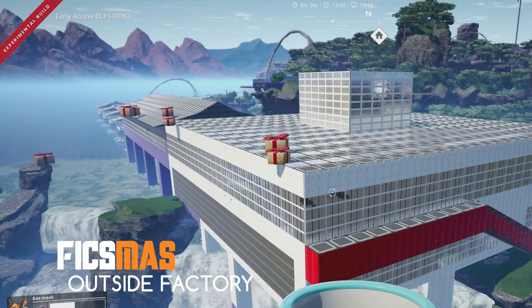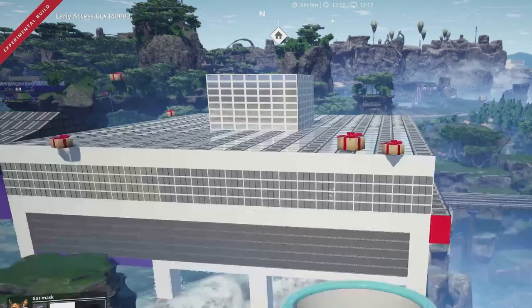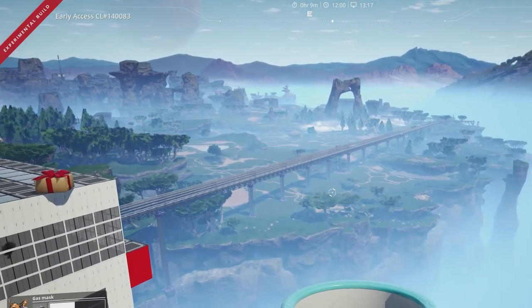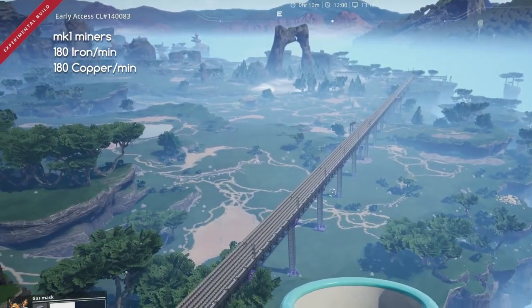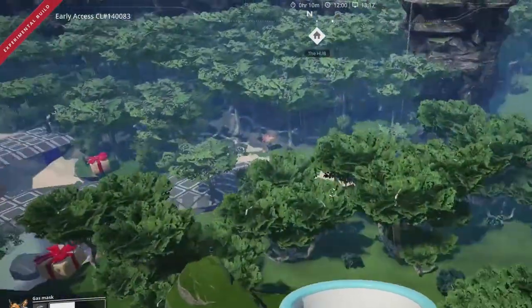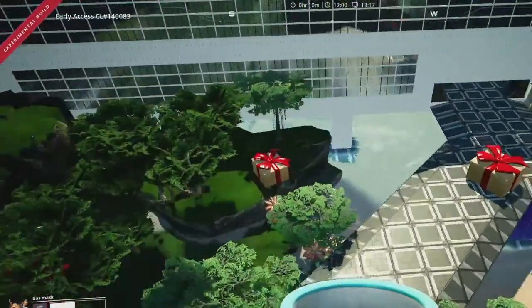This is just an outside view of the factory. The red area is where conveyor belts come up. And in the distance there you can see my conveyor highway. And just a view of the front.